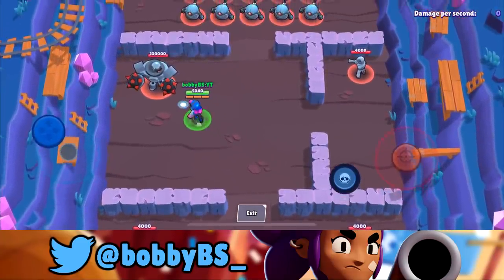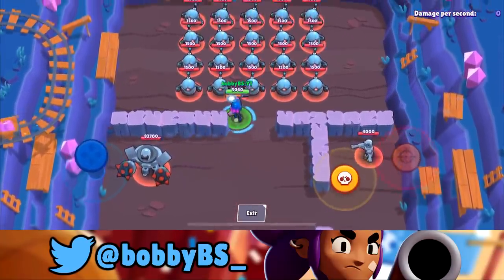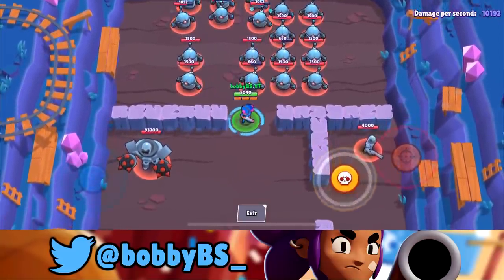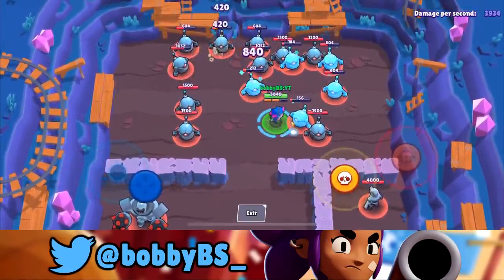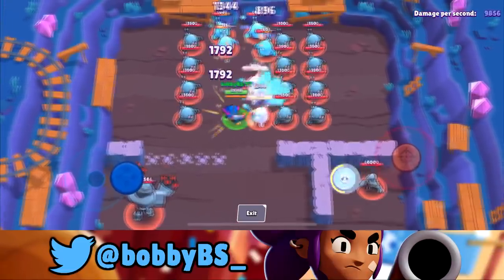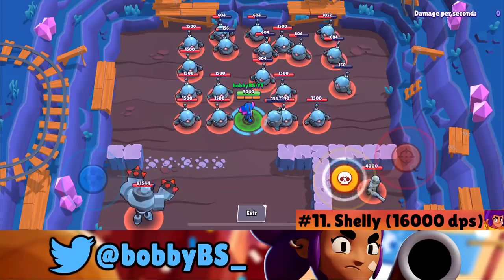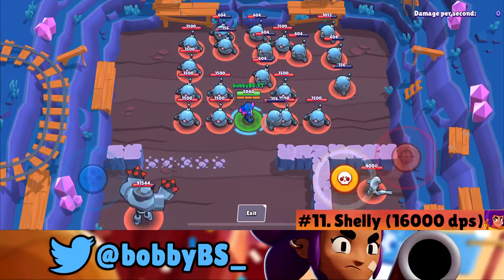At number 11 we got Shelly. You get your super, reset the DPS meter, then super in one direction and super back — you can reach as high as 16,000 damage per second. It's really hard to line up consistently, but that's what she averages and tops out at, giving her the number 11 spot.